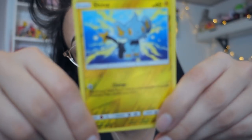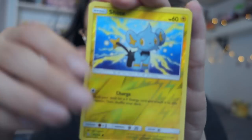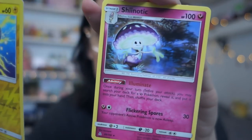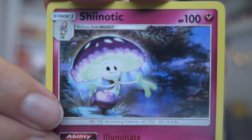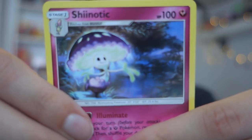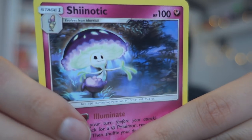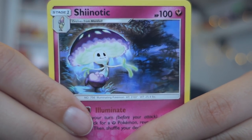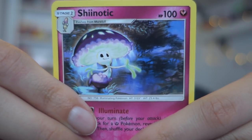At least the illustration is by Ken Sugimori — our boy. Anyway, the final card of today is... Shiinotic! I think it's Shiinotic. This is a cute artwork — look at that, that is adorable. I love that sweet little bat. I'm digging this card because it's cute.